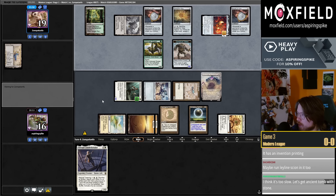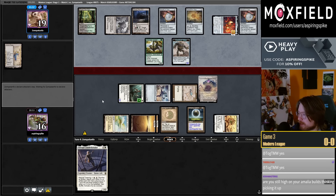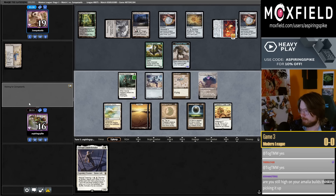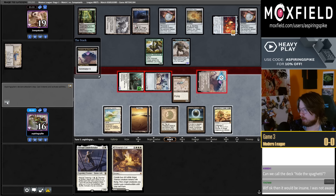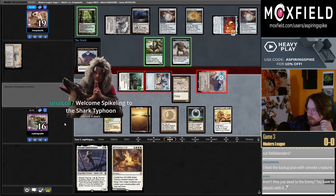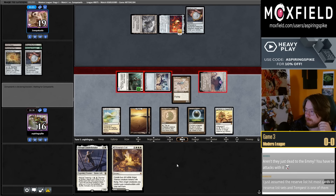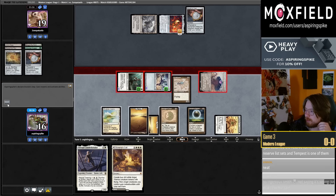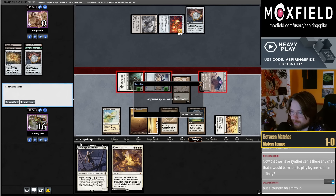There's an Amulet of Vigor - do they have an answer for the Damping Sphere already in hand? They play Kessig Wolf Run - this is good news for us. I feel like the first match I've played the last two weeks, almost every day I'm playing Titan first. Am I still high on my Amalia builds? Yeah, I think Amalia decks are pretty solid. I'll attack with all the creatures with power and toughness here. So now at 46 months - let's go. I suppose I should just put a counter for lethal here but I also just had another Emrakul attack coming.